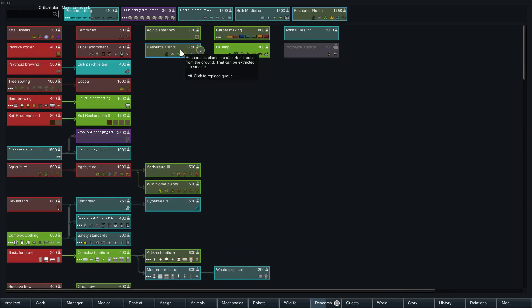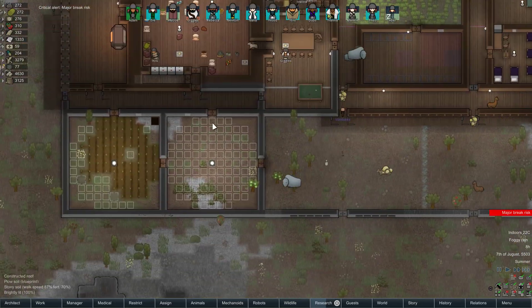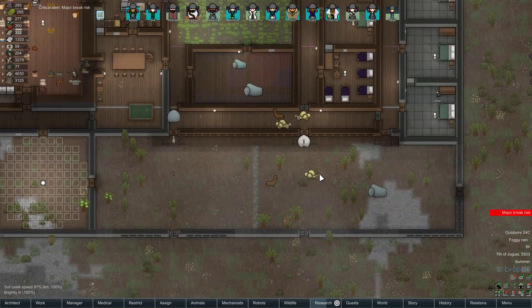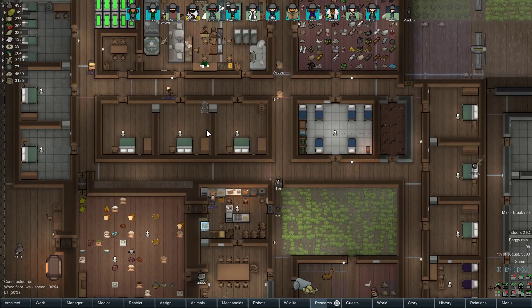Resource plants — I kind of dig them. Is it a little weird and cheesy? Maybe. But it's also really fun. So we're going to go ahead and do that. I'll probably end up putting a bunch of resource plants in here, and maybe some Devil's Grand, although I think we need tech for Devil's Grand as well.